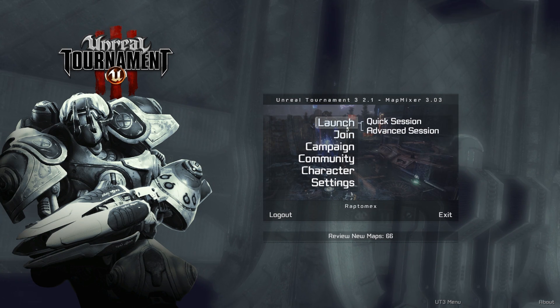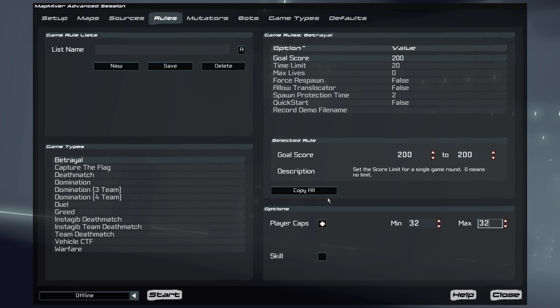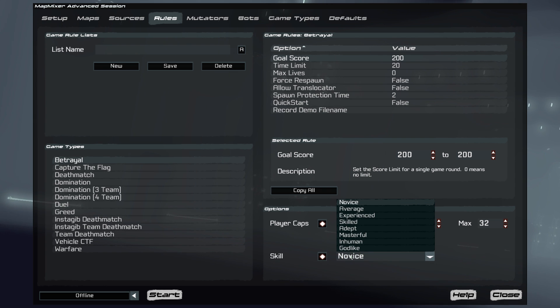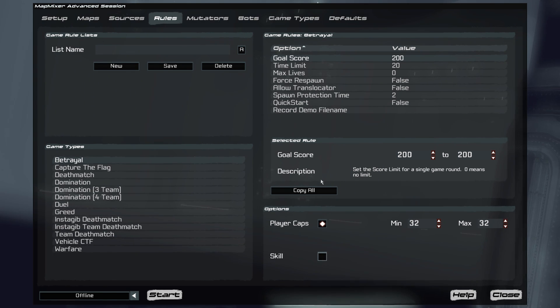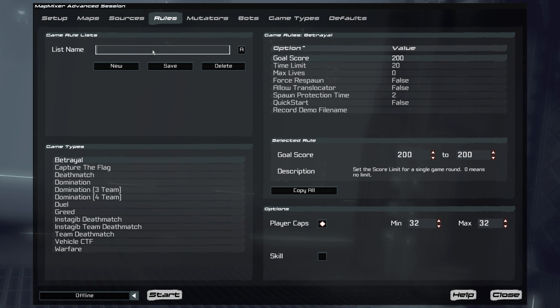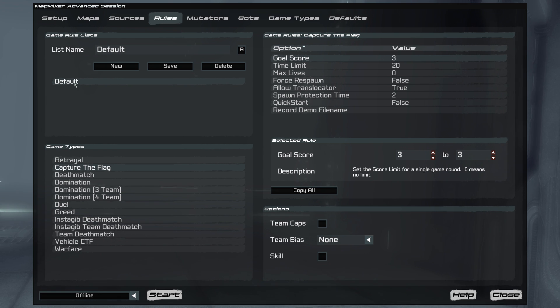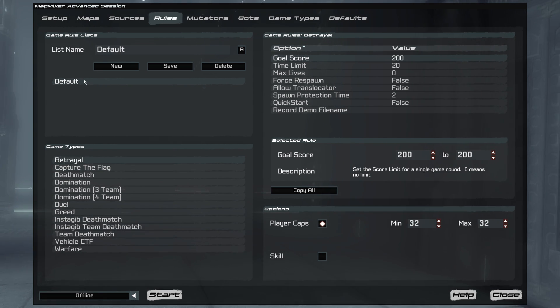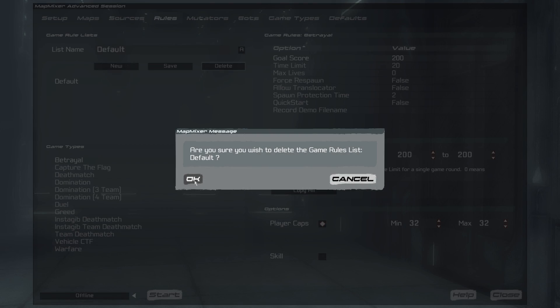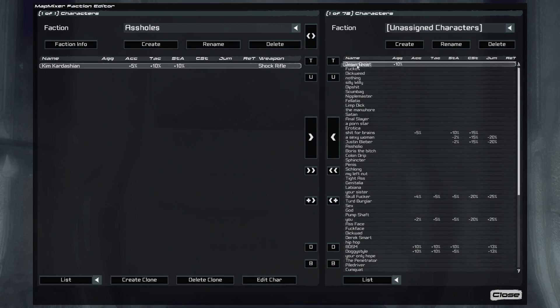There's two different ways to set up and launch a game. You can use the Quick Session, which basically replicates the options given in Unreal Tournament 2004, and then there's the Advanced Session, which is far more complex. There's a map list editor where you can set up and save different map lists. You can set up and save different sets of rules for each game type. You can even create custom game types based on your customization options. You can set up map sources, which are used to create auto map lists. One of the coolest things is the configurable bots and factions — you can create your own factions, which are basically custom bot lists.